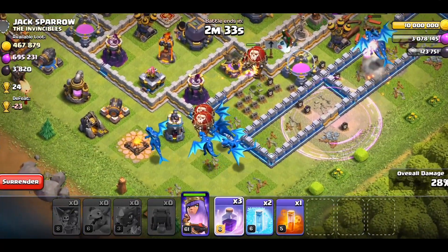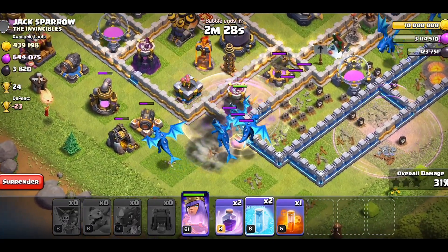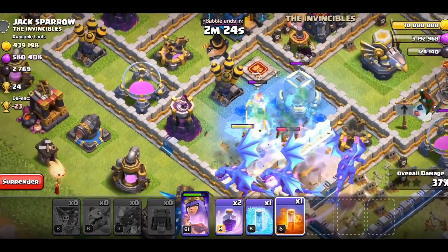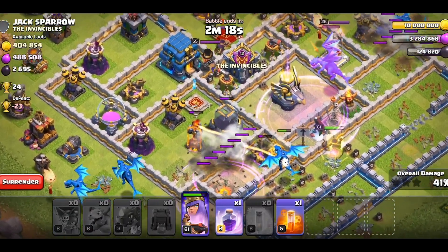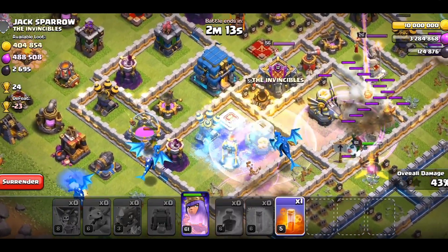Hopefully they'll at least destroy something. Or they'll just all go along the side. Yeah, that's how I expected this to go. We'll just drop the Rage Spell, drop a Freeze Spell. Probably should have dropped it on the Air Defense too, but we missed. We have too many Rage Spells. We'll rage this one in the middle — it might do something. It's dead. Never mind. Okay, we'll rage this one instead.